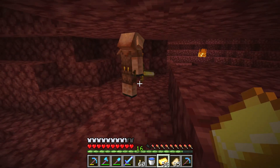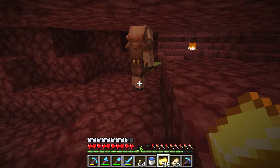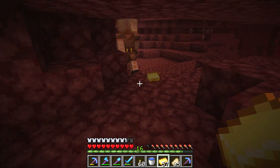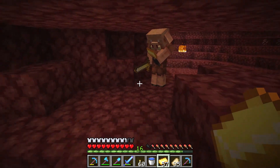So if you want to trade with a Piglin, bring golden ingots, golden armor, and then give him some ingots by throwing it at him. And he will give you lots of loot. He is very good at collecting items.